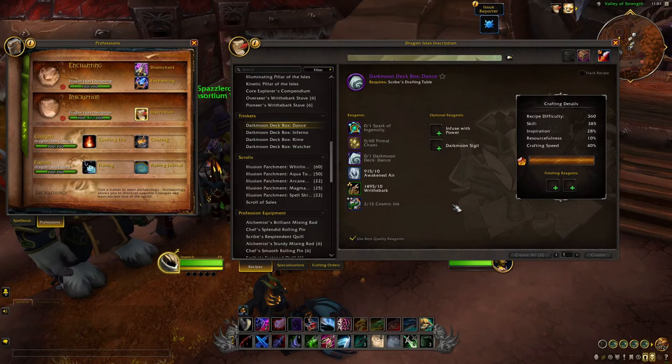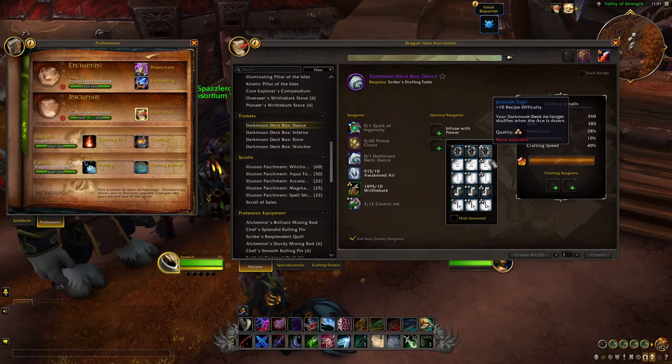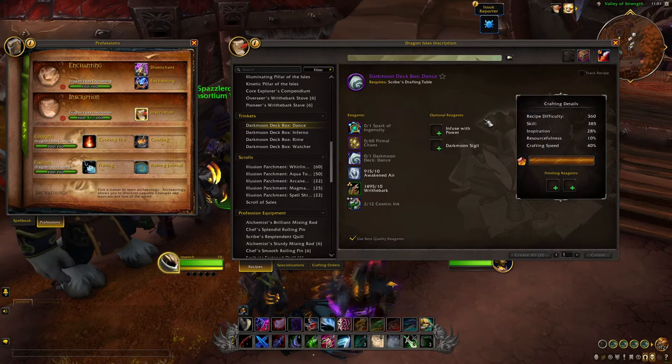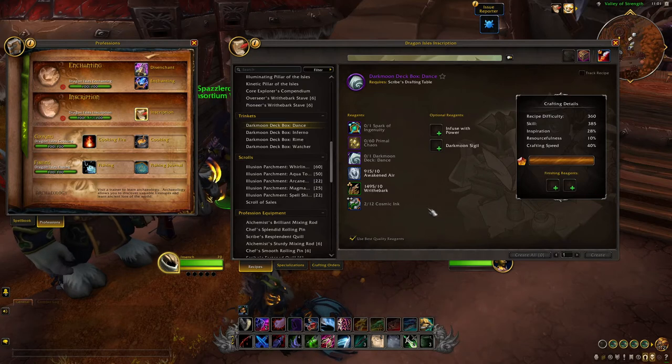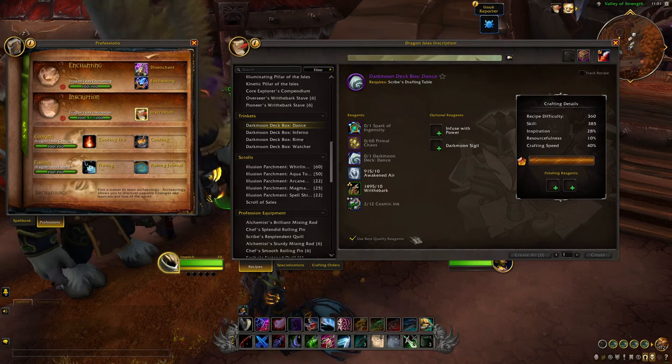Next we have the Trinkets category, which are the recipes for the Darkmoon deck boxes. These are not to craft the decks themselves, but to raise their item level using a Primal Infusion or Concentrated Primal Infusion. You'll also be able to add a Sigil to change the shuffling. Note that you actually need the base Darkmoon deck first, as well as a bunch of other materials for this craft.